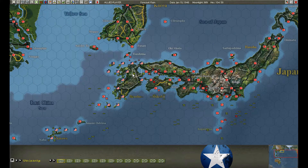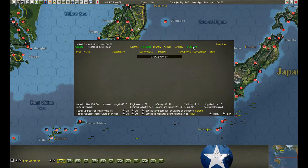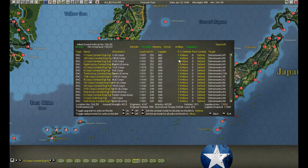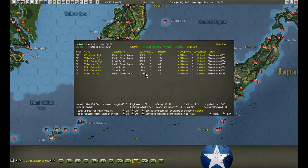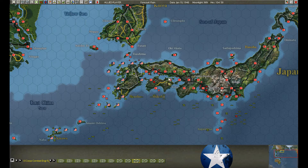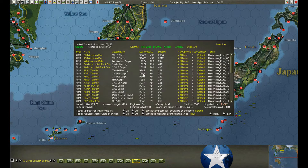Looks like the engineers are still marching. Love of God — these guys take forever. What are you on, apple carts? Is there anybody else here? Coastal artillery — you guys are just as slow, even slower. The armor has already entered the hex.